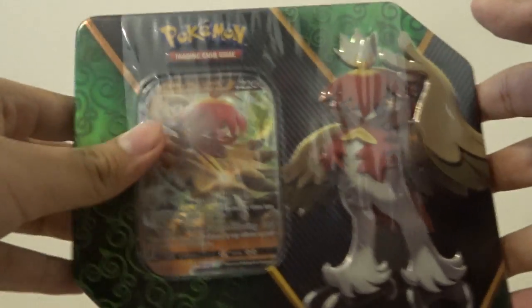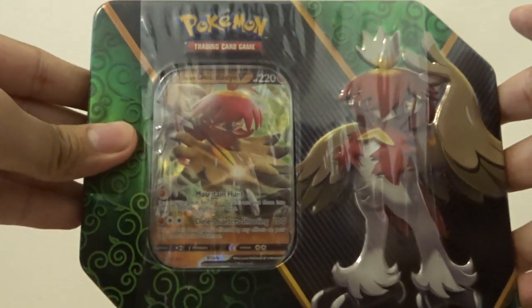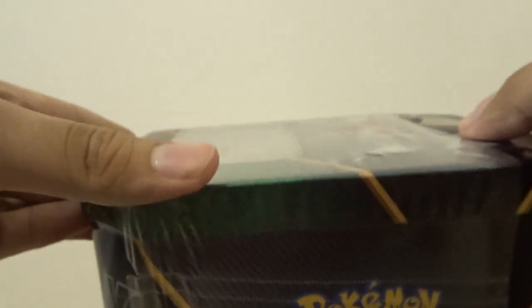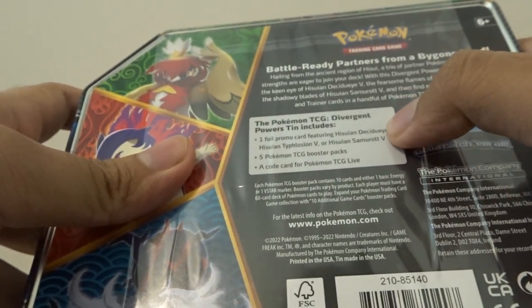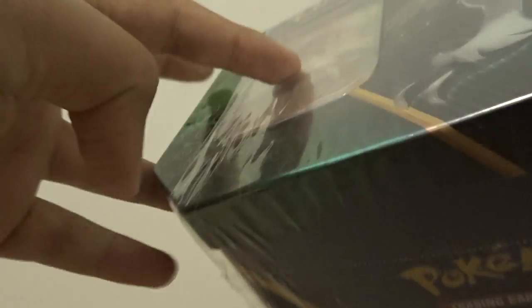Yo, what's up everybody, Tanish here! Today we are back with another opening, and today we will be unboxing the Pokémon Hisuian Decidueye V tin. This retails for about $25, and there are three versions: the Hisuian Typhlosion, the Hisuian Decidueye, and the Hisuian Samurott. This tin contains about five booster packs and one promo card, so let's get cracking.